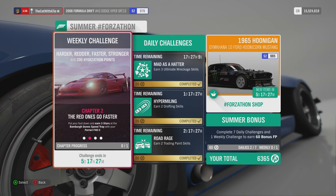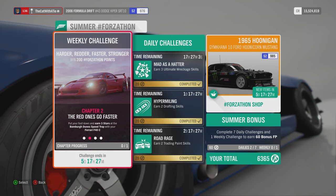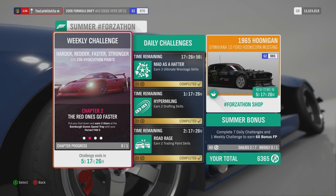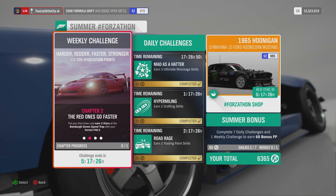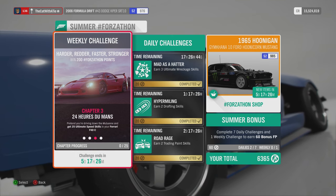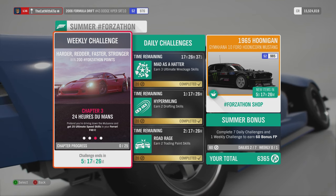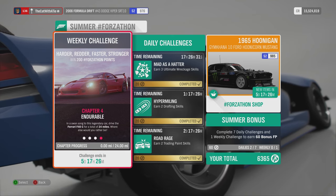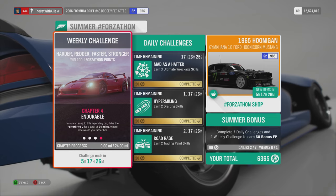The red ones go faster. Put your foot down and earn five stars at the Bagmerdun speed trap with your Ferrari F40C. That's maybe easy - maybe you have to modify the car a little bit. And present your driving down the Mussolini and get your 25 ultimate speed skills in your Ferrari F40C. And the last one - Indurable - drive the Ferrari F40 for a total of 24 miles.